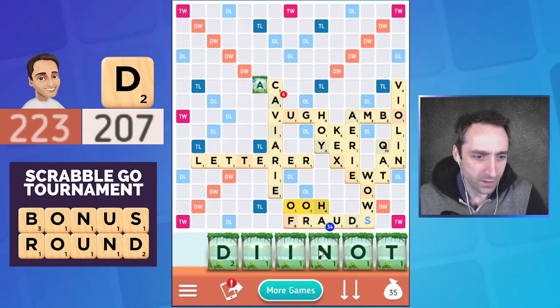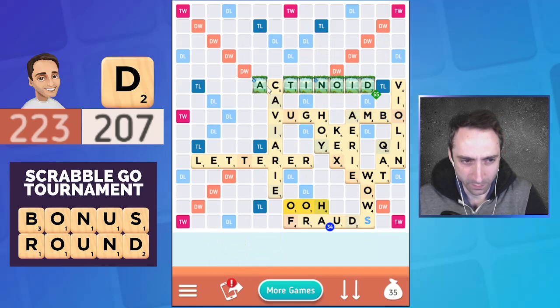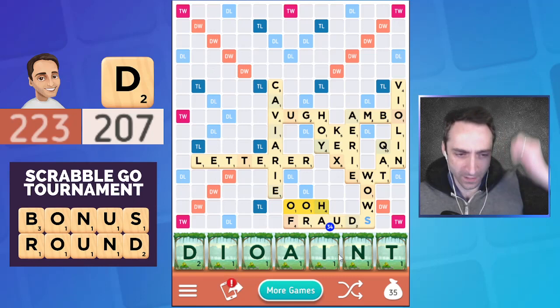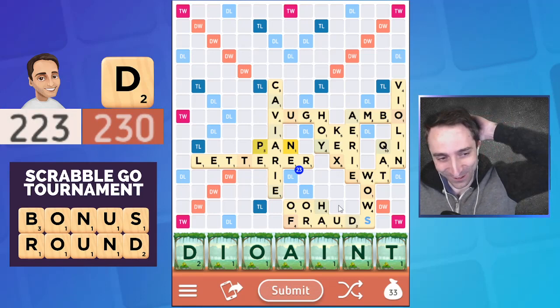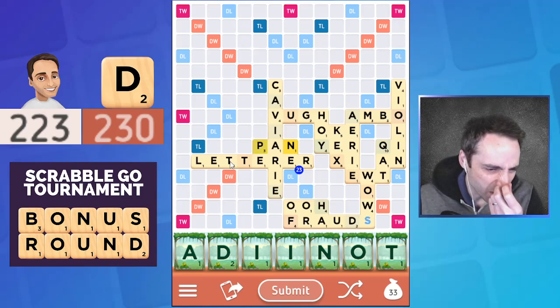The first of the bingos is through the C — I'm going to play 'actinoid.' This is pretty unlikely to be blocked; it's very difficult to play through any of these letters. Maybe a play through the M would block it. However, on that other side of the board, 'ideation' doesn't fit, 'iodinate' does fit, and 'tanioid' does not fit. So the other possibility is 'iodinate.' I also have 'ideation' — checking to see if there are any crazy overlaps. 'Dilation' doesn't quite fit through this L and the T.